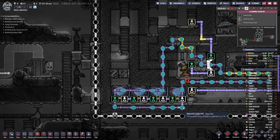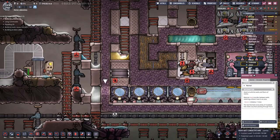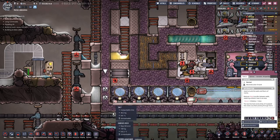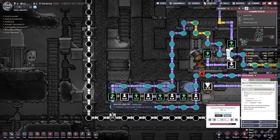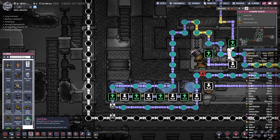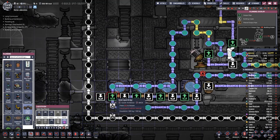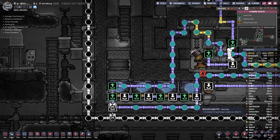We have an issue here — there should be a bridge because that should not flow back. Let's go in here and try turning this off — no, that does not work. We will deconstruct this tile and add a bridge going over here so that the super coolant bypassing the line of aqua tuners can rejoin the line back here.